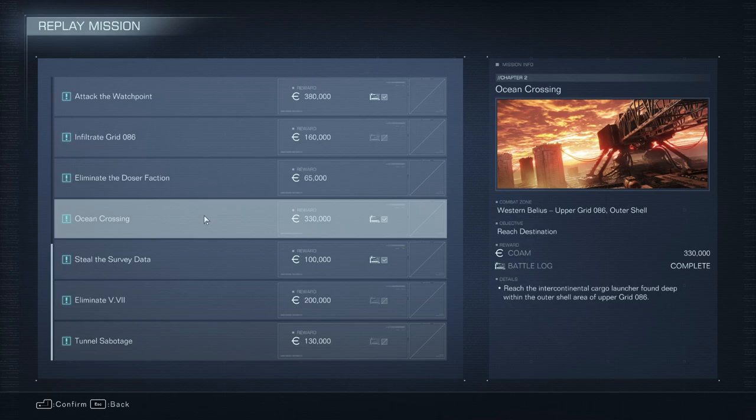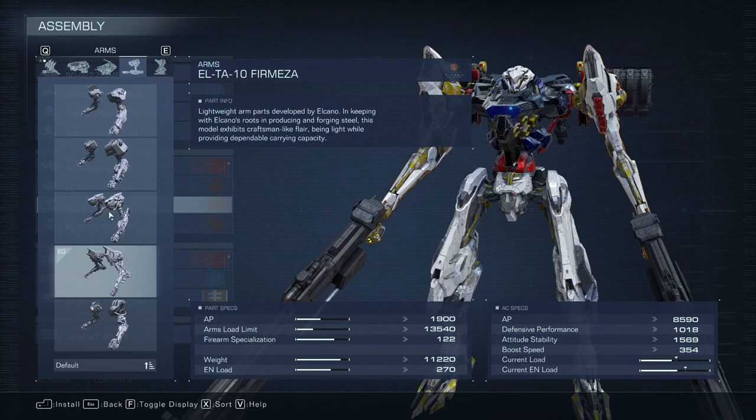It is difficult, because it is still made by the Dark Souls and Elden Ring people, and AC wasn't always the easiest thing to begin with. But we're going to be taking on the Ocean Crossing mission, because the Sea Spider boss can be quite a nuisance for a lot of people. So I wanted to record my gameplay on it, and how I managed to clear it with my specific build.